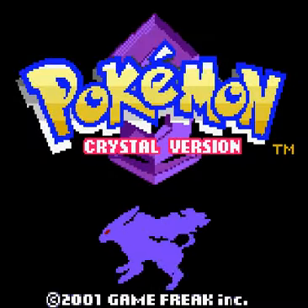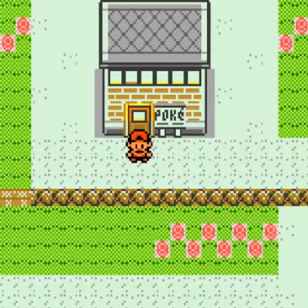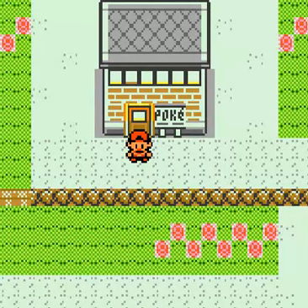Welcome to part 48 of Let's Play Pokemon Crystal. I have been a busy little bee and I have trained most of my Pokemon up to level 60. I did this because Victory Road is nearby, so I just went there and used fast forward. The ones I haven't trained up to level 60 are ready to evolve either through trading or with an evolution stone.